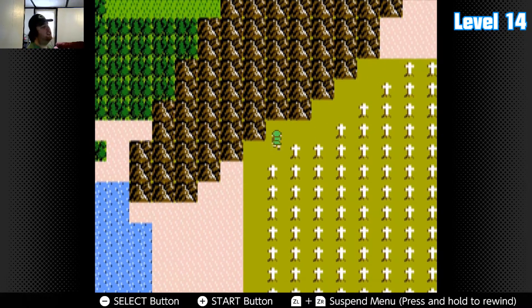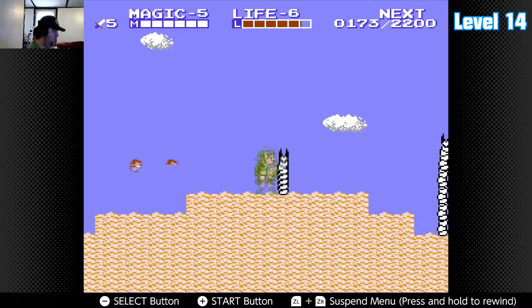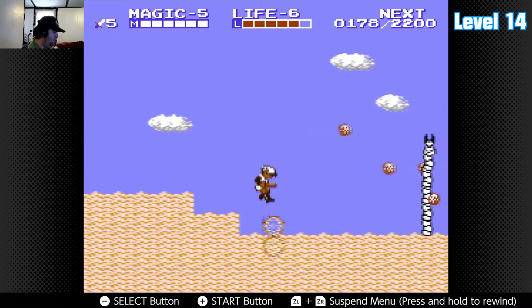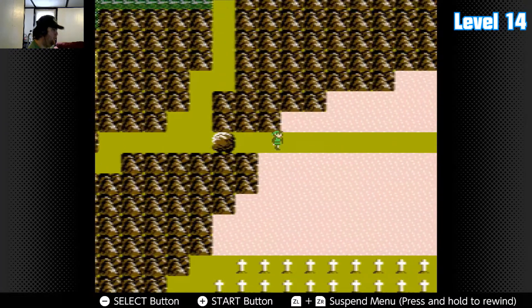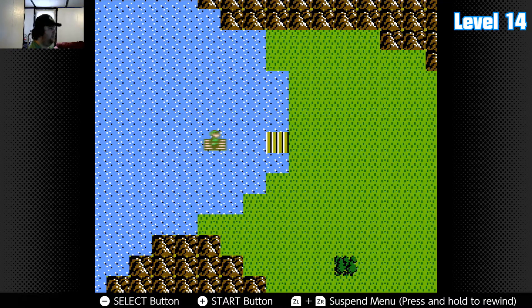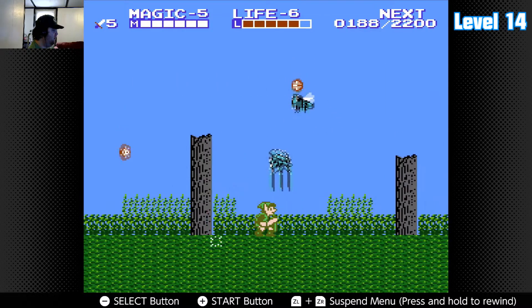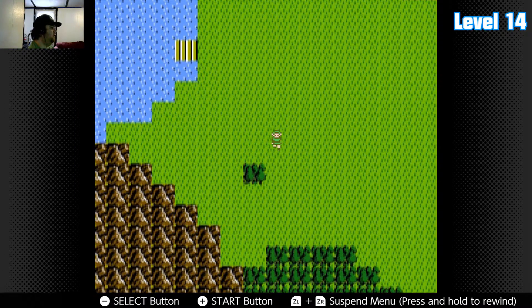All right, well that pretty much does it for the west side of the continent — or the western continent, I should say. So now that we have the raft, we can head this way to the east continent. There are tektites here and whatever those flying things are.